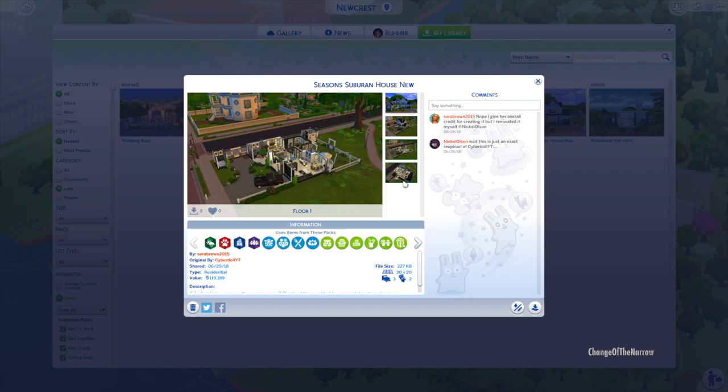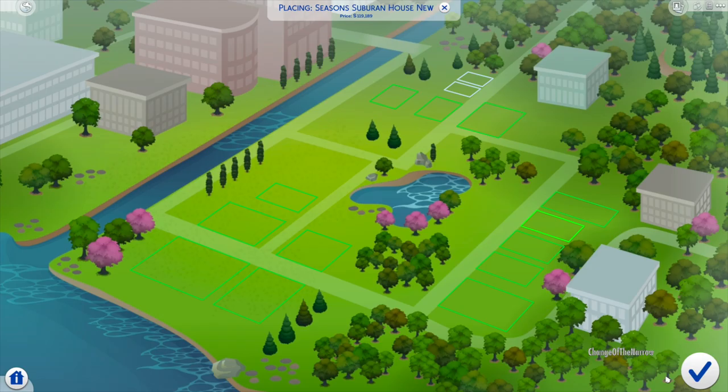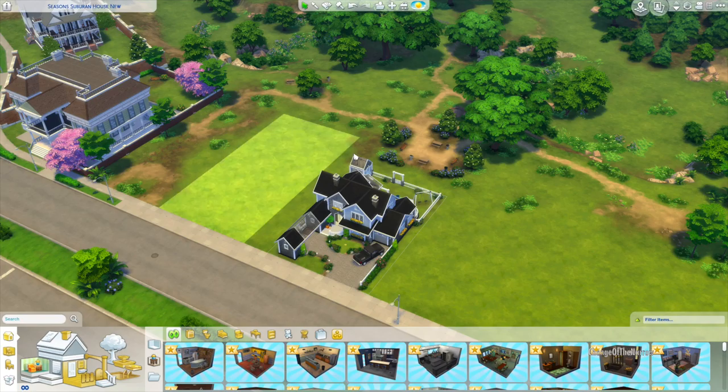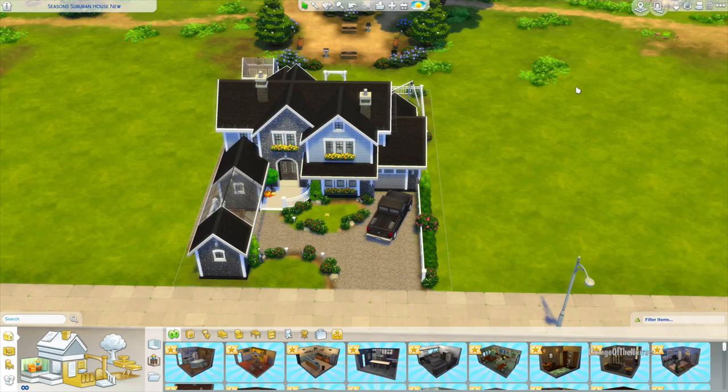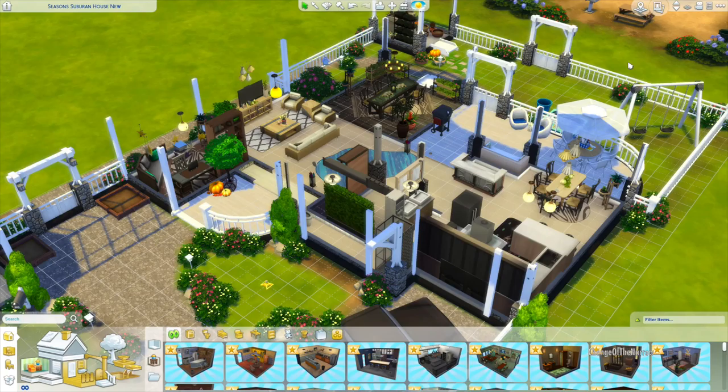Hey guys, so I wanted to do something a little bit differently. You guys will see which house I picked from the gallery — I'm always trying to pick stuff from the gallery, and then you guys can see who built it or who made the Sim that I'm using. I wanted to see how the house looked before actually placing the Sim in it, to see how many bedrooms there were and how they were decorated, to see if it's going to fit my Sim's character.